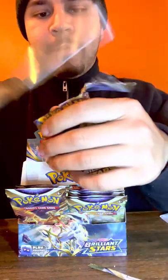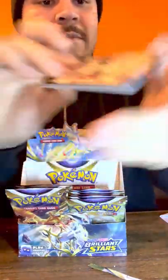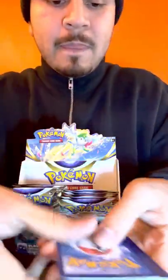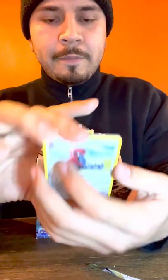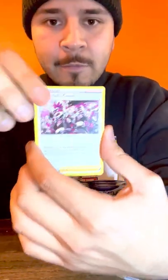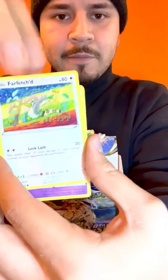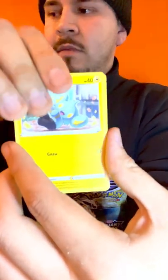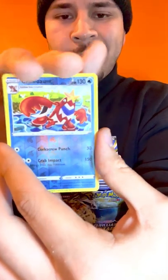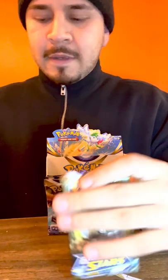Charizard wrapper - come out, come out, wherever you are! Give me a good booster box hit and come out! Black code - hear me out! Cards: V-Star energy, Probopass, trainer, Cinccino, Farfetch'd, Duskull, Shinx, Bidoof, reverse holo Rapidash, and Simisear V. Boring. Damn, tough.